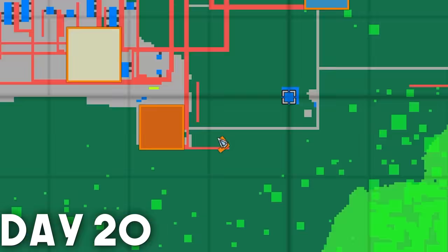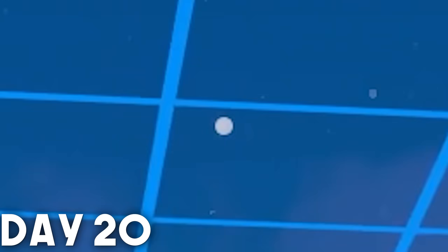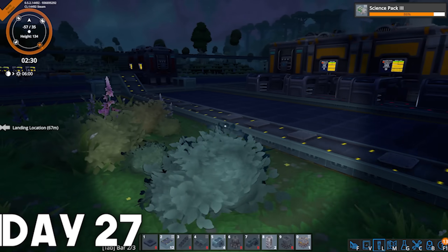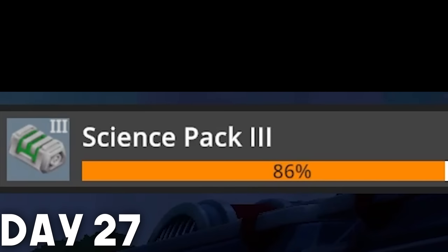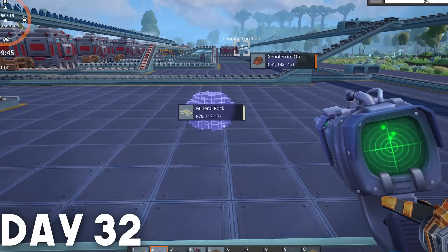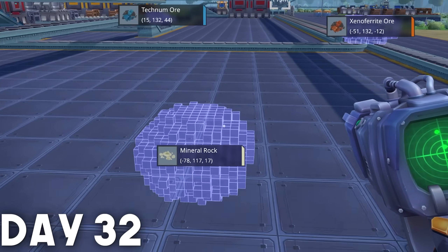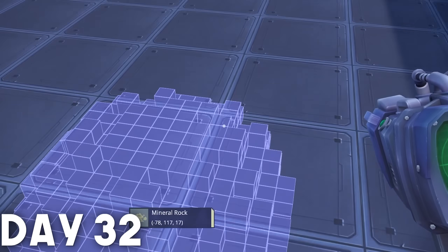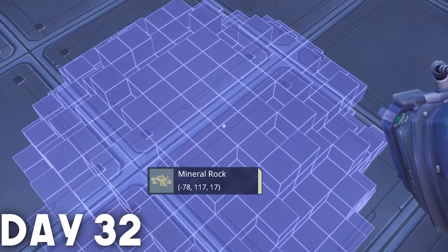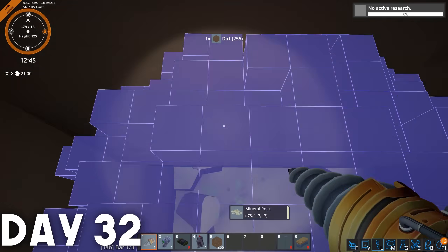Days 20 to 25, most of the stuff I did was boring and not worth mentioning — just factory management and improving resource flows. But the cool stuff we're researching in the background includes pipes, pumps, high voltage energy, and concrete. Day 27 we unlock tier 3, green science. It's a long segue up until day 32 to mine our way to the depths, since as I said, I neglected to realize the mineral rock deposit was indeed located directly beneath my feet. Putting a hole in the ground and coming back up — the circuit boardification has begun.